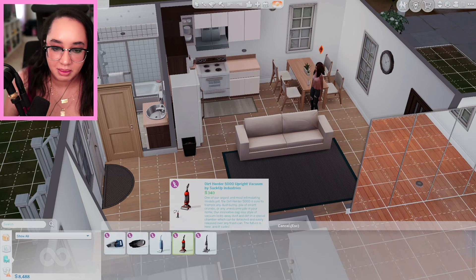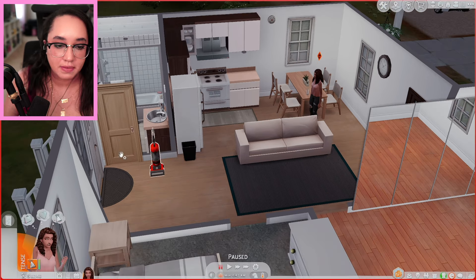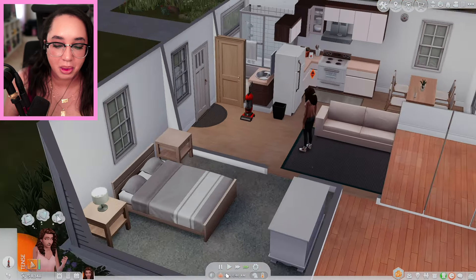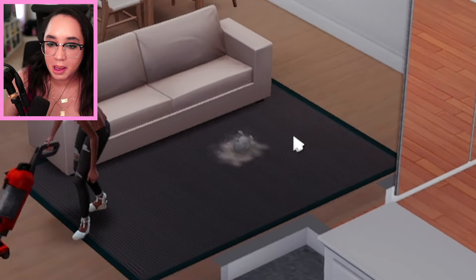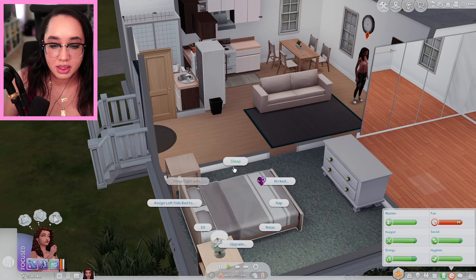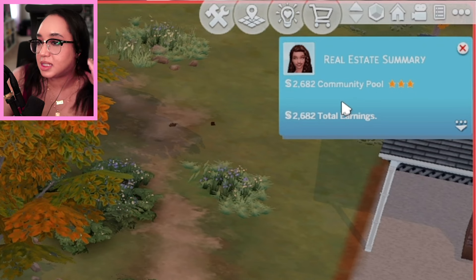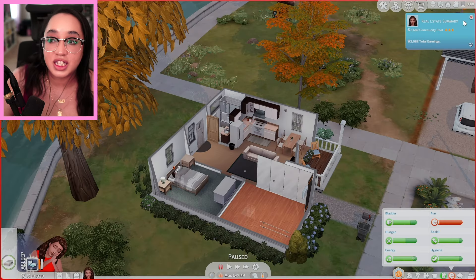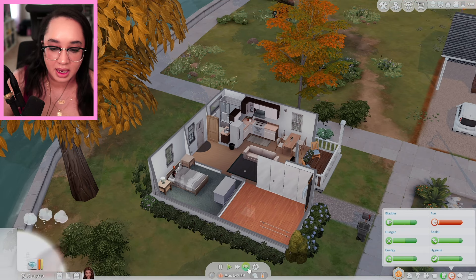Even though we have money, we're just gonna vacuum around. I can even see the spores now — these rabbits just pop up. There's one right here, they're gone now. Everything looks good — we can't have anything looking drab. I'm gonna have her go to sleep and just wait. We got paid — real estate summary: 2,682 simoleons just for the community pool. And she actually has to go to work in like an hour, so hopefully she gets paid this time too.